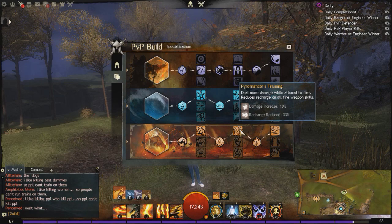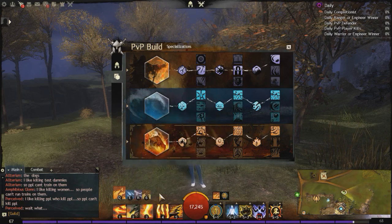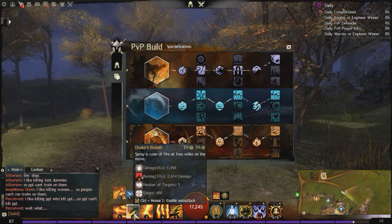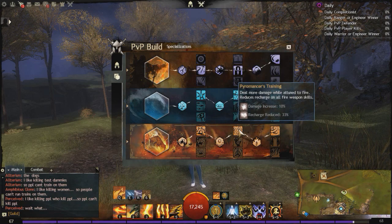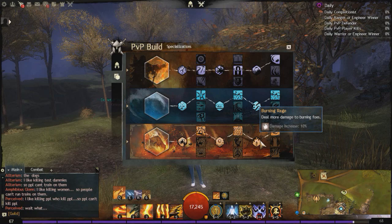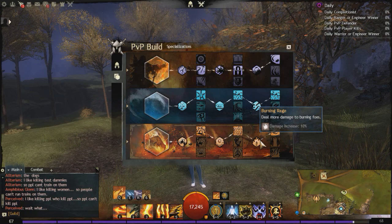One of the biggest buffs that Double Dagger Ellie got in the patch was that a lot of our skills apply a lot more burning now, and for much longer. Drake's Breath was 2 seconds before — now it applies 3 and a half seconds of burning. And then Burning Rage: deal more damage to burning foes — 10% damage increase. You're going to be applying burning to people almost constantly, and even if it's not from you, one of your teammates will probably have burning on that person as well. So that's pretty much a permanent 10% damage increase in this build.